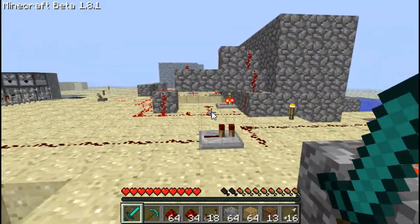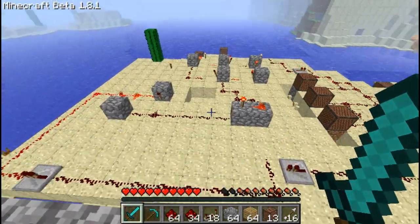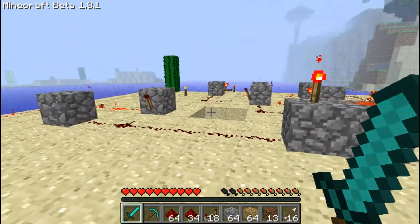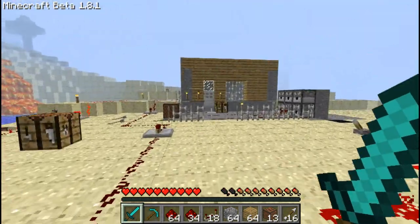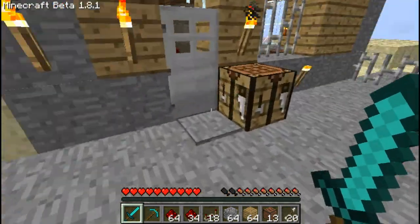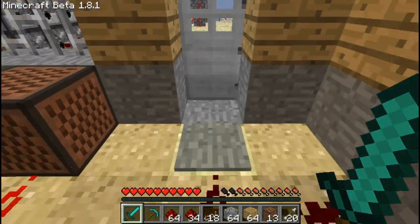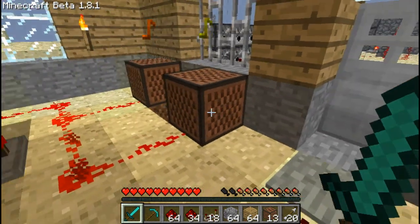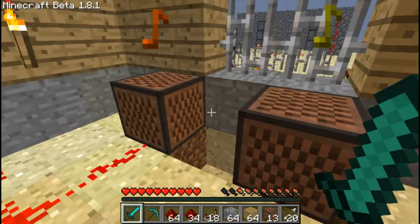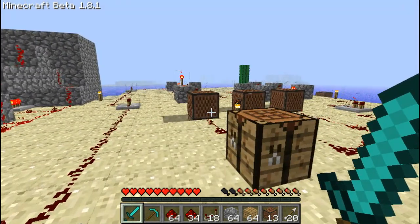I'll have another video showing you how to make it when you guys request it. By the way, I didn't build this legitimately — I used too many items just to show you an example. I'm going to put a proper version in a mountain on my actual server. It also works to open a door, and you can hide the redstone underneath the ground. Anyway, that's about it guys — comment, rate, subscribe!